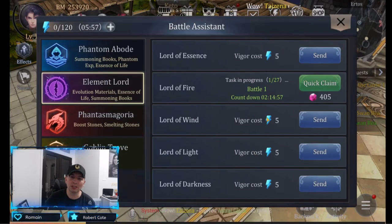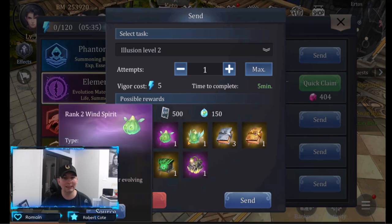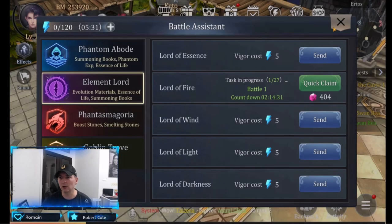In 2 hours and 14 minutes, this run will be available to collect. Popping all 60 vigor pots and dumping them into these runs at level 2 will allow you to get massive EXP, massive phantom EXP, as well as a little bit of essence. Ultimately, we're looking for the spirits pulled out of here every single day.